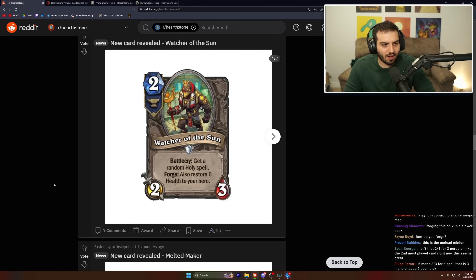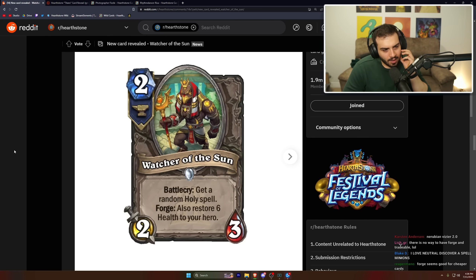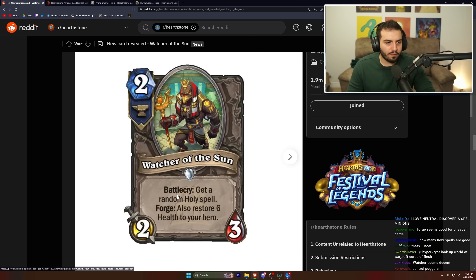Watcher of the Sun: two mana, two-three — battle cry, get a random holy spell; forge also restores six to your hero. I'm not sure about this one. Two mana two-three is not great, and there's a card from March of the Lich King that's strictly better — four mana, three-six — though it doesn't give the spell. So it's not the worst.